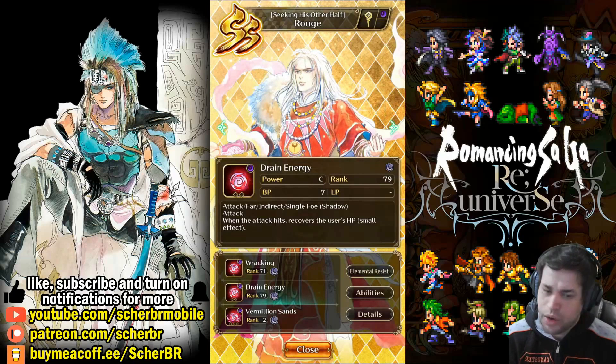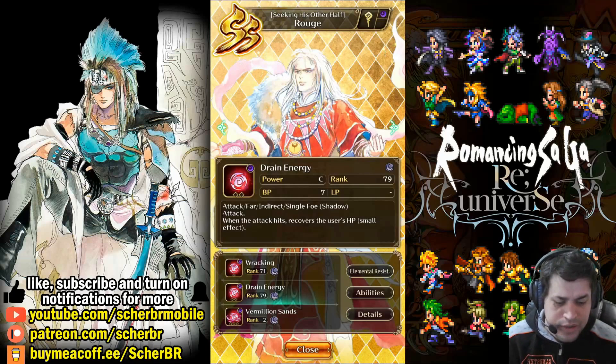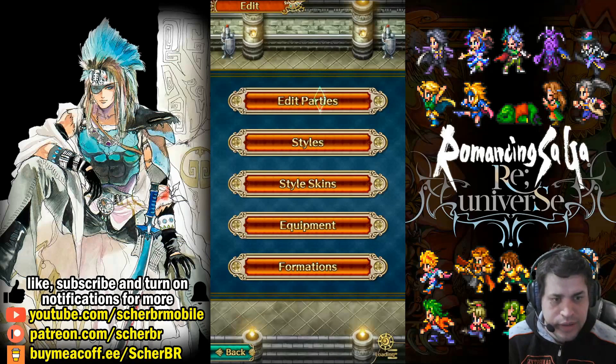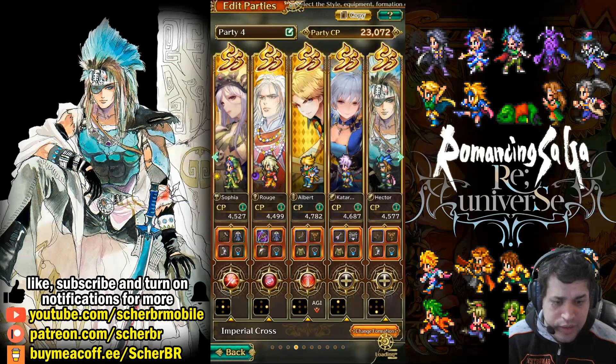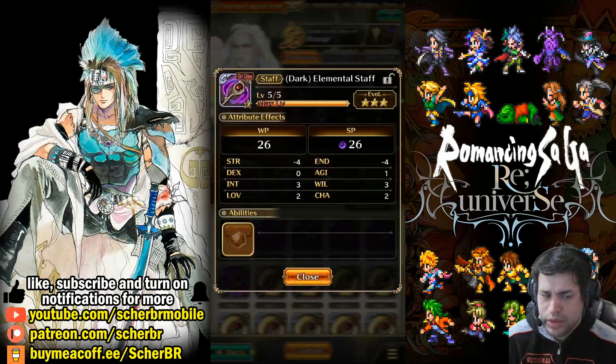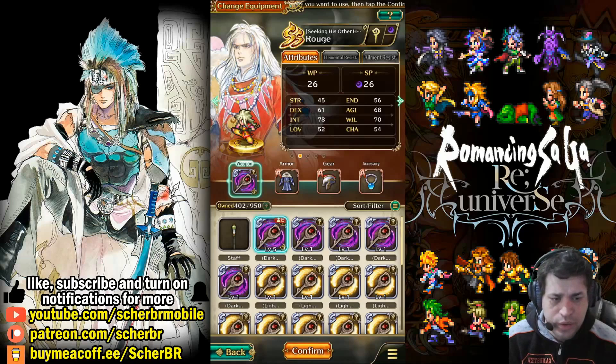Rouge is very strong, and you can see why. He also belongs to the dark element — we need to talk about this because you have to equip him with the correct equipment. Let's click here on the gear section, and you will see what I am using with mine. Right now in the game, you can only get this staff that carries the dark element. It can drop from very hard content and also from hard content, but it's not so easy to get. The dark elemental staff has 26 weapon power when evolved and maxed, and 26 special power coming from dark elements. So this increases his dark elemental damage. This is his best-in-slot weapon.